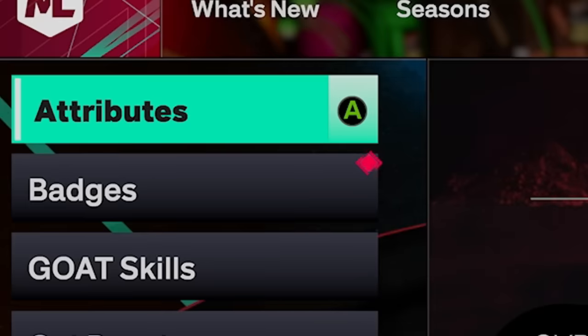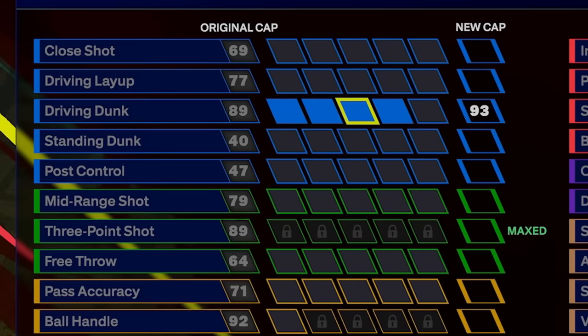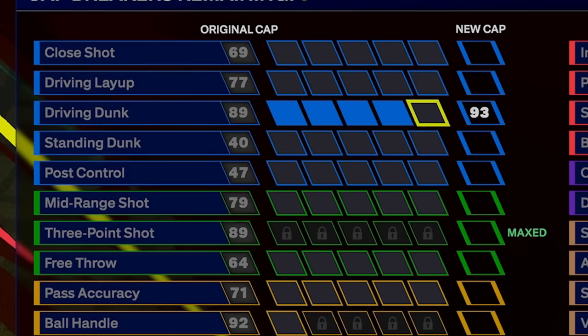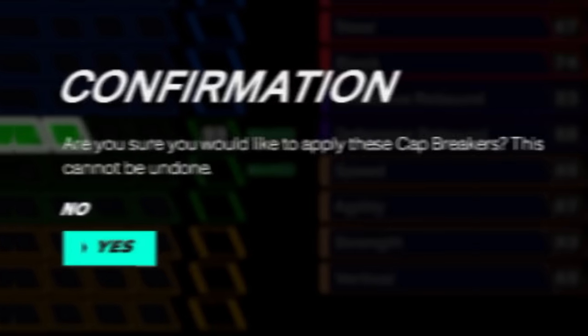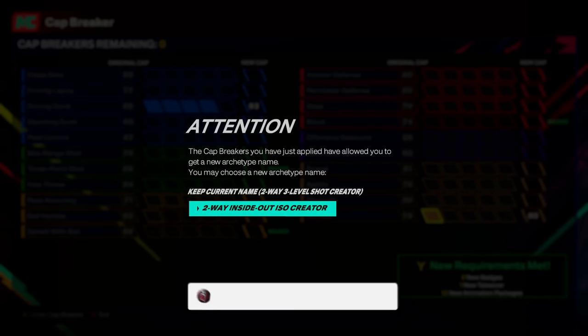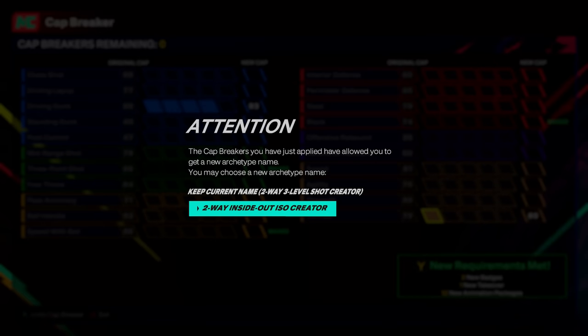Now it's time to hop off the spot, go to progression. I went to attributes and you see five cap breakers available right here. I ended up putting four of those cap breakers on driving dunk for that 93 driving dunk. The extra fifth one on vertical for that 80 vertical is going to give me gold posterizer. Then I can put my badge plus one on set shot specialist to Hall of Fame. Once I did that it said 'are you sure you'd like to apply these cap breakers? This cannot be undone.' I said yes. And look at this message — Attention: the cap breakers you have just applied have allowed you to get a new archetype name. My build is getting an evolution here to a two-way inside out ISO creator.